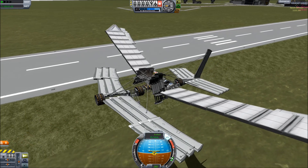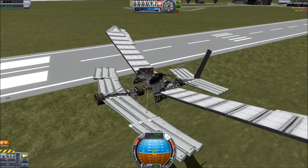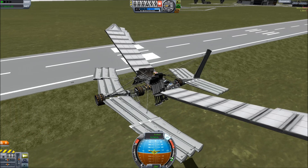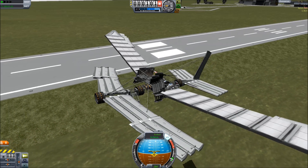The actual thrust for the craft is provided by the wings, which are powered by these landing legs. The landing legs are toggled on and off using a hotkey — I use three — and you have to keep pressing it every time you want the wings to flap.